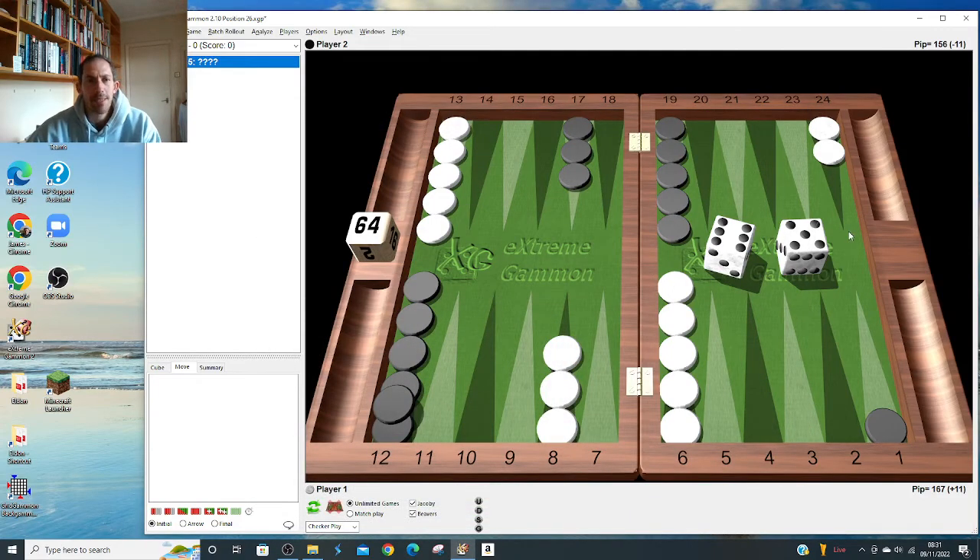Hey guys, what's up? So I'm continuing to bash through these third roll positions. You open with something, your opponent responds, now what? Something we should all know but don't - and I find myself guilty of making errors, not really fully understanding the positions all the time. Last time we looked at what to do when we make a point and the opponent makes a point; this time we're going to do what we do when we make a point and the opponent runs.